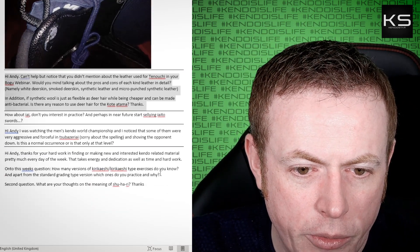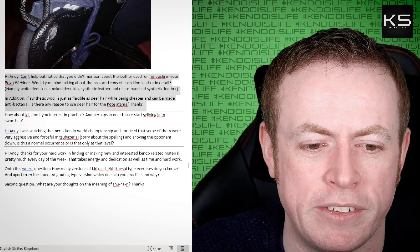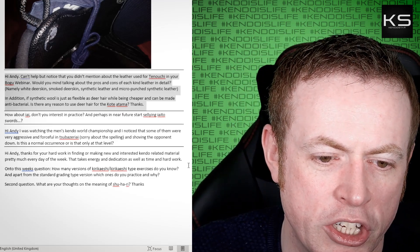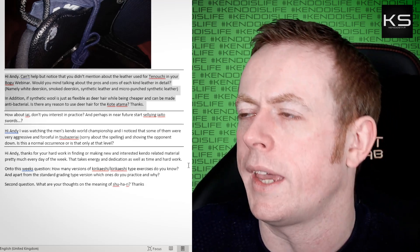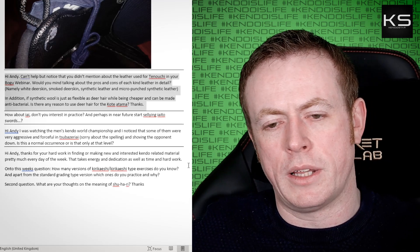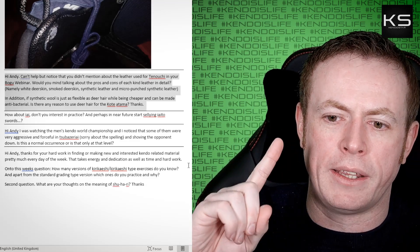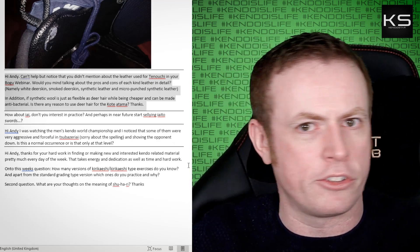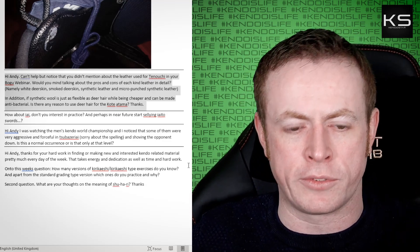I can't help but notice you didn't mention the leather used for tenouchi in your bogu webinar. Would you mind talking about the pros and cons of each kind of leather — white deerskin, smoked deerskin, synthetic leather, and micro-punch synthetic leather? There are three types of leather used for kote palms. First is cow leather — we never use it at KendoStar because as soon as it gets wet it dries out, cracks, goes hard, and tears. It's total rubbish.